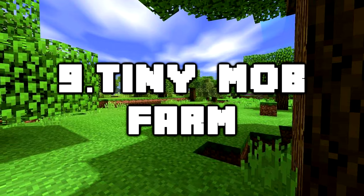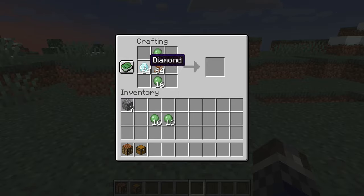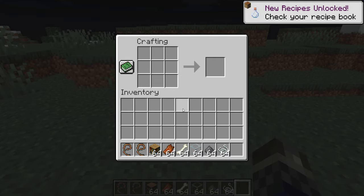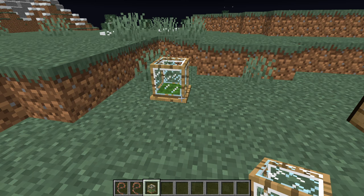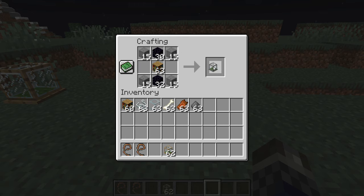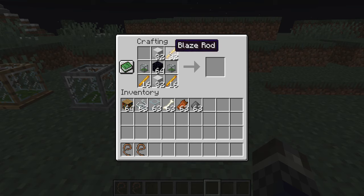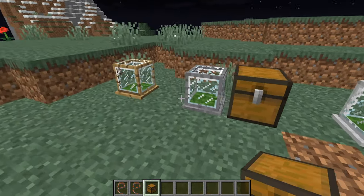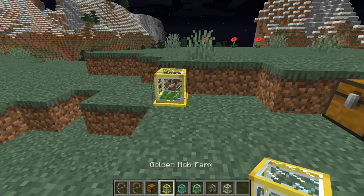Number 9: Tiny Mob Farm. Another mod that makes an existing process far easier — the Tiny Mob Farm mod adds a single block type in different tiers, similar to the previous cobblestone generator mod. This adds a multi-tiered single block-sized mob farm that generates loot drops of each mob type over time. Each tier has a different speed, with wood being the slowest and the end block farm being the fastest.